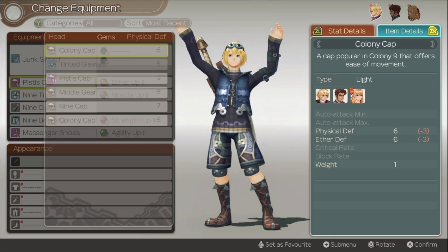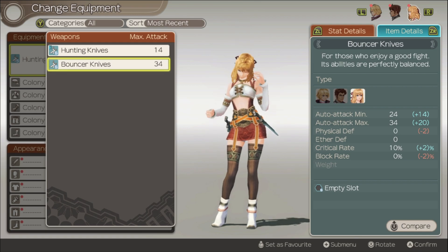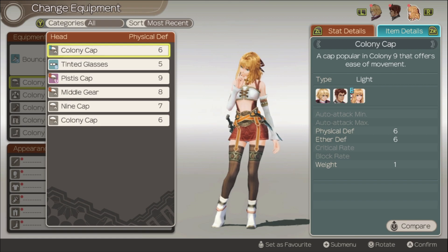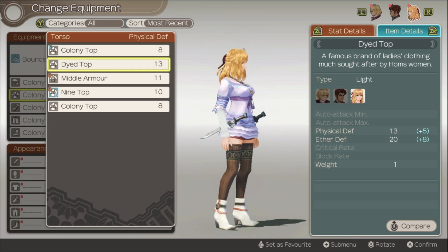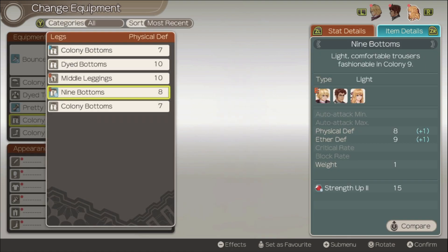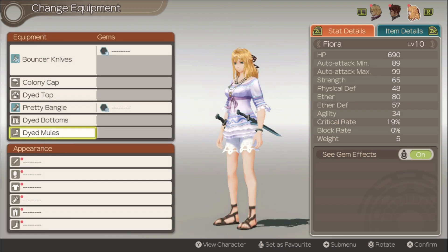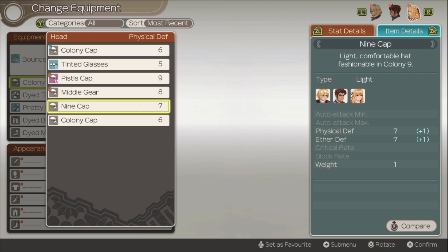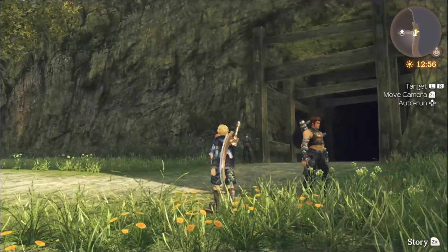I do want to change my equipment around a little bit. Fiora, you can use the Bouncer Knives — you get less physical defense, but a lot more attacks, so that's pretty good. Oh my god, she can wear glasses? Fiora is also able to wear the dyed top, which I don't remember if it was in the original or not. I believe this outfit is based on her beta design from when this game was just called Monado: Beginning of the World. It also helps her stats out, and honestly I think Fiora looks really cute in this design. Anyway, let's head into Teffra Cave and get things done.